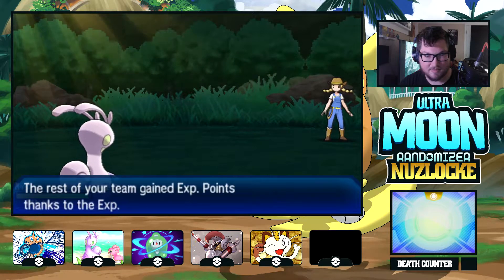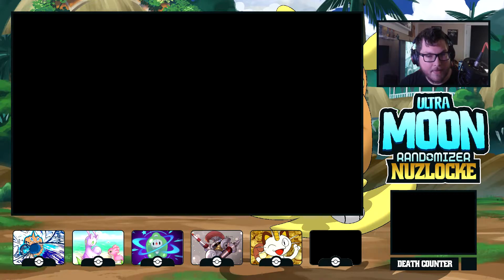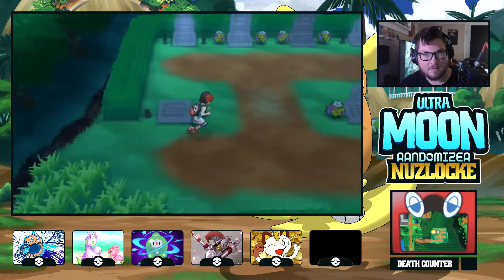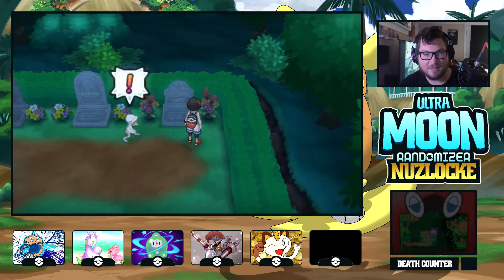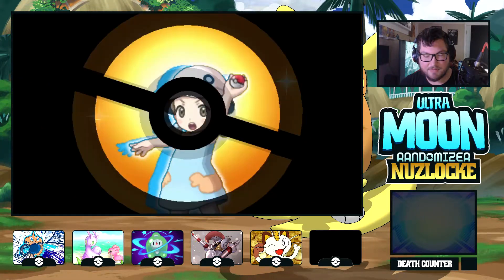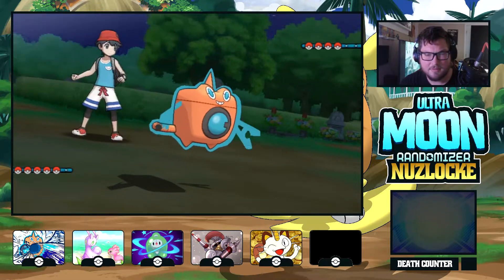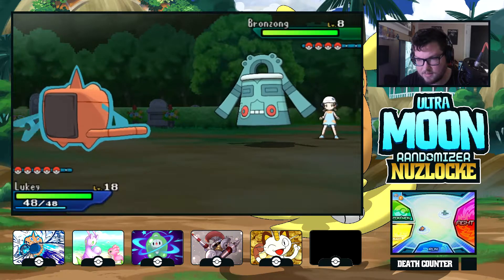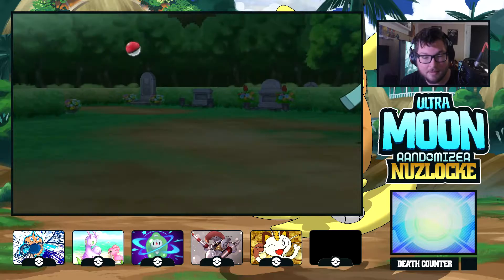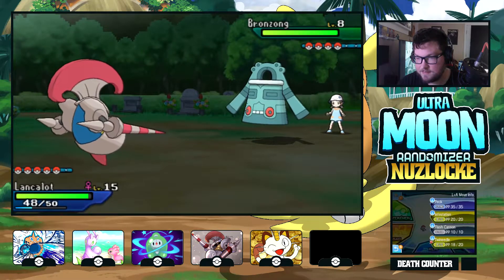Oh no — good, Mist. Oh no. I was actually waiting to see if I could find my mascot, who is a Raichu — either form, regular or Alolan Raichu. What are you — Psychic Steel? I'm gonna switch to Lancelot since you're part Psychic, I believe. Twin Needle.